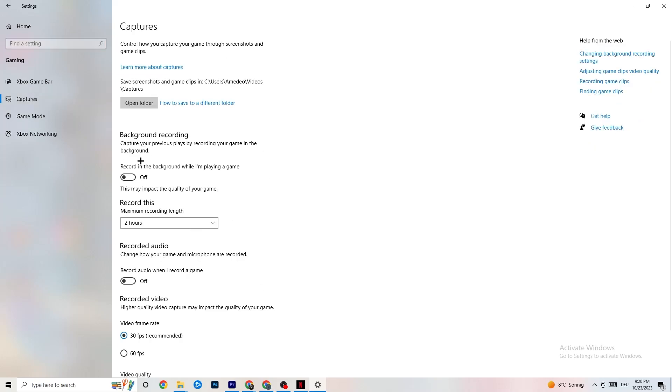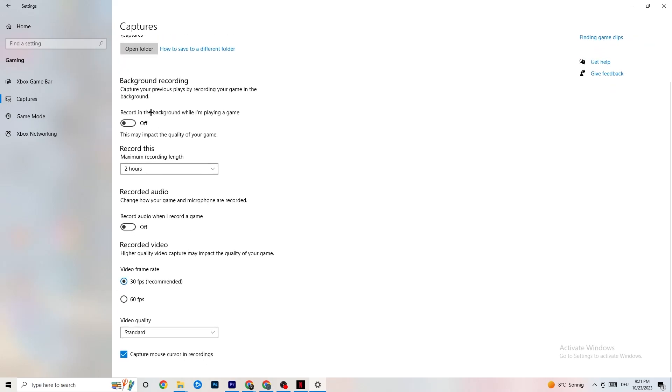Next, go to Captures. Go to Background Recording — 'Record in the background while I'm playing a game' — and please turn this off. If this is on, it's no wonder you're having FPS drops, freezing, or stuttering, because recording sucks a lot of performance. On low-end PCs this will cause crashing, FPS drops, and stuttering. Also turn off background audio recording. If you want to record, use another program like OBS — do not use Windows for that.